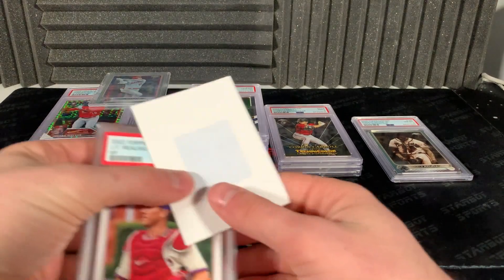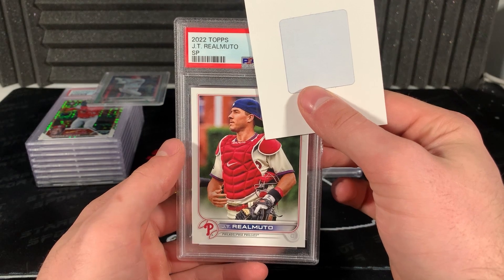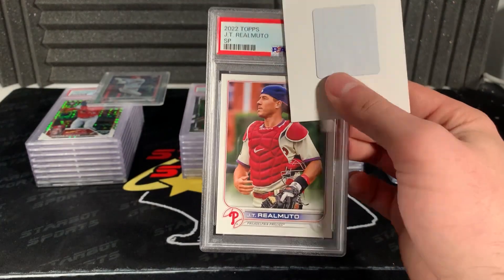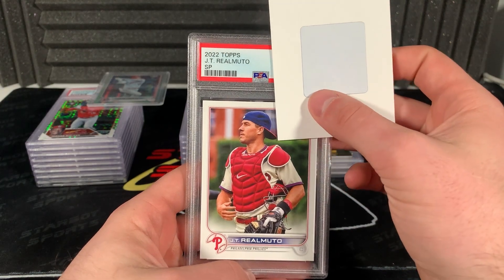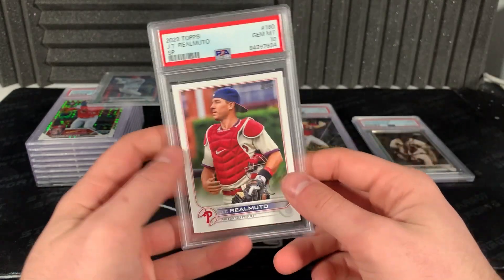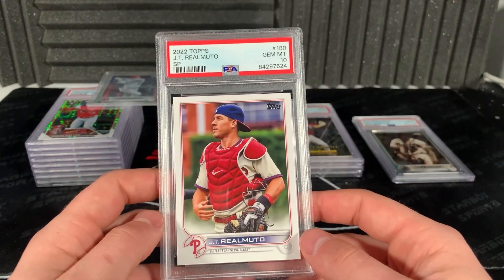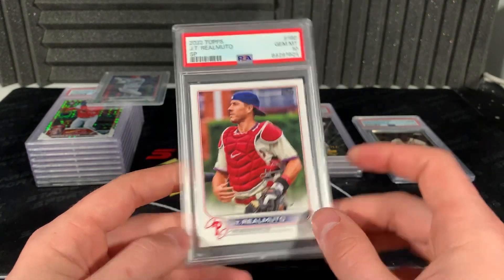This PSA order has me going. JT Realmuto Topps SP - series one. It didn't load in the system when I put this into the PSA system, so there's no way this is a pop one but we'll see. Three, two, one - 10! Nice. Not a bad card, Phillies fans - I love Realmuto, great catcher, can hit some bombs.